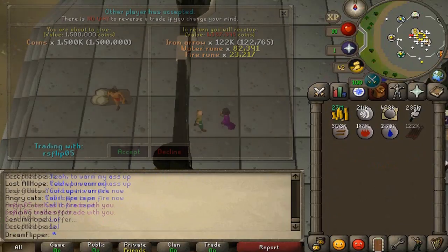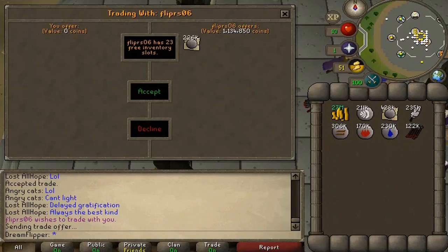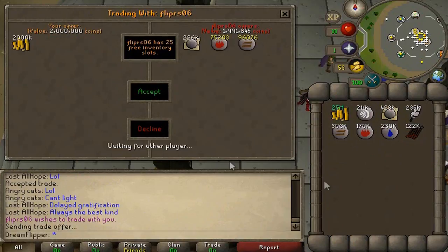Account five is 228k, account six 397k, account seven 454k, account eight 528k, account nine 174k, and account ten 362k.